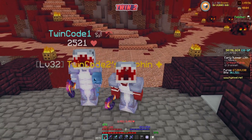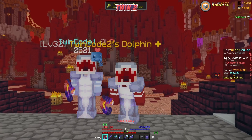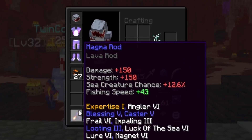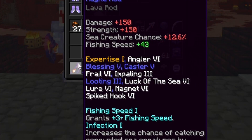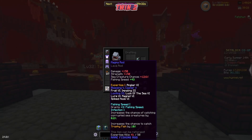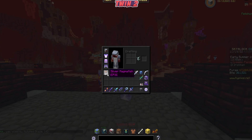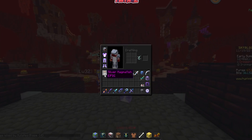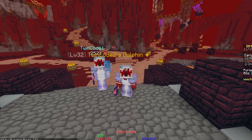Today's episode is going to get a little heated because we're going to be in the magma fields. Before we start, I want to craft a few more rods — I only got myself a rod with fishing speed one and infection one, which is unlucky compared to my brother. We got 27 epic magma fish from yesterday's overnight grind that we can use to craft some rods.